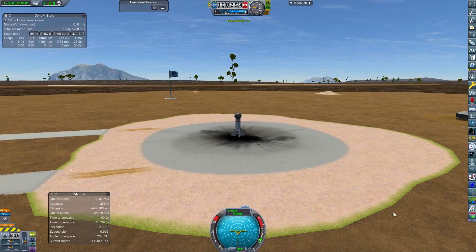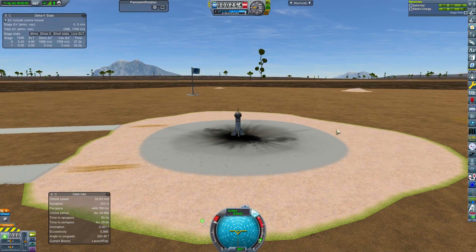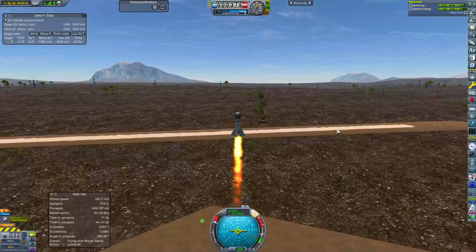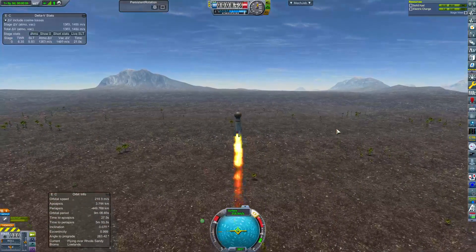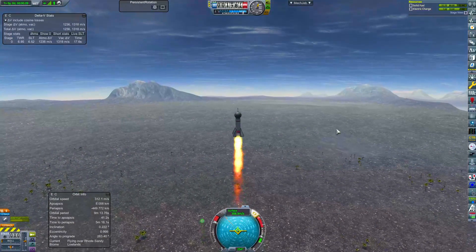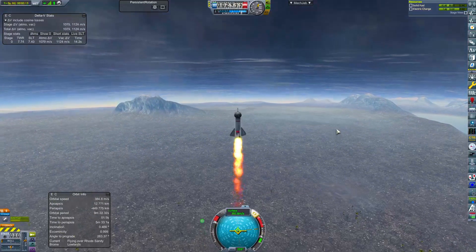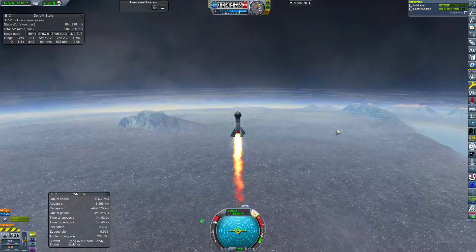We're on the launch pad and I have to go quick here because our battery is going to run out. Let's launch. One of the other mods I have on is Waterfall for the beautiful little thrifty flames there, which is lovely. This is going very fast - I should have probably slowed down the burn on this, because if this atmosphere is thick, which I don't know if it is or not, it's going to burn up like anything.